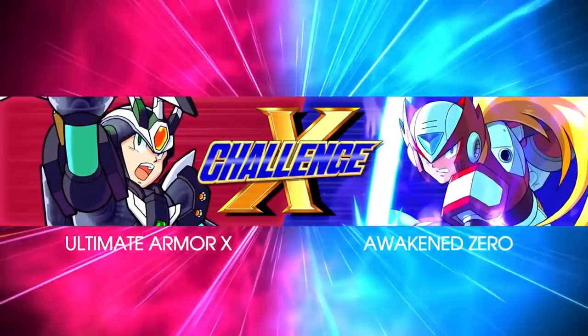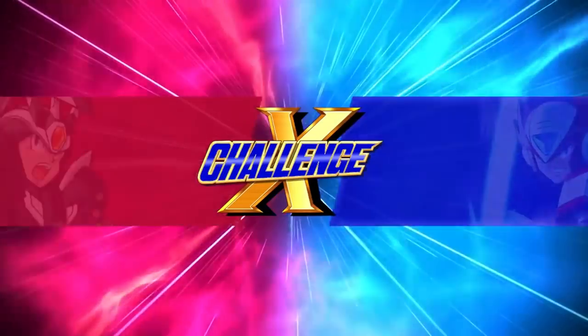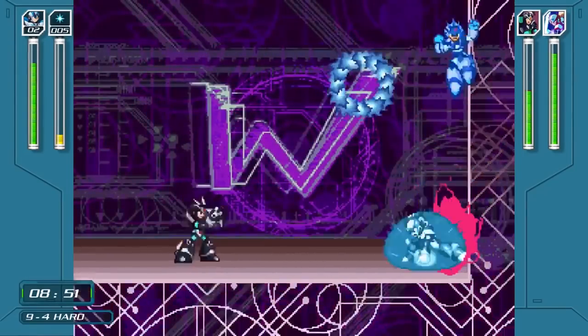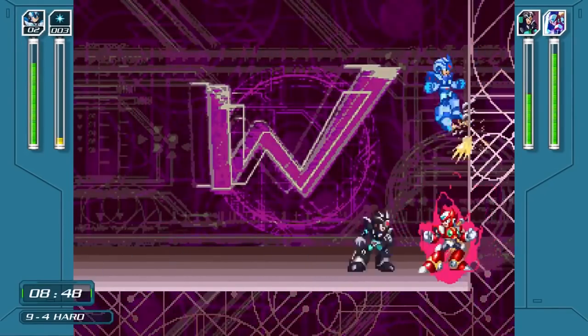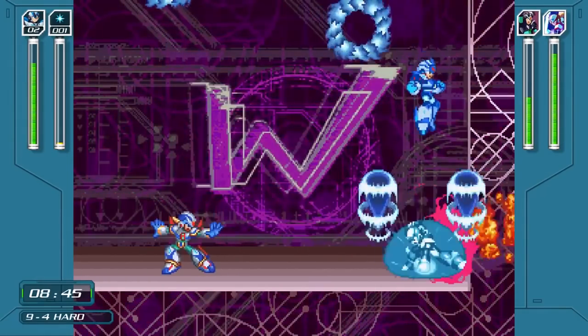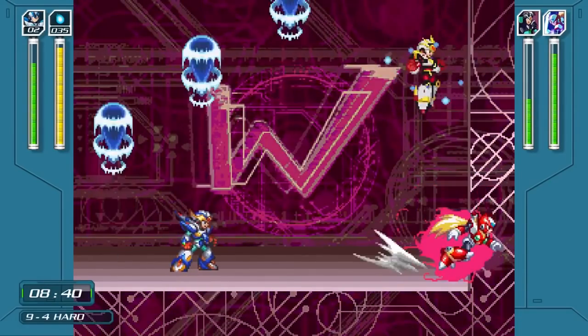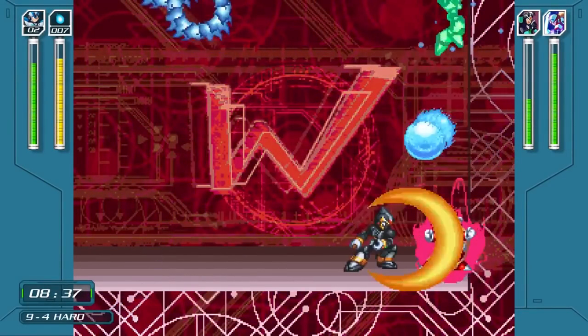The cut scene says that X and Zero have been the slayers of many a maverick, and now you're going to get a taste of what it feels like to be on the receiving end. Right then, you get to fight Ultimate Armor X and Awakened Zero — the ultimate fan service battle. And it's not just a rehash of the X5 boss battle either; they literally change up their AI from the ground up. X can change into his different armors — the Fourth Armor, Falcon Armor, even the Shadow Armor from X6.